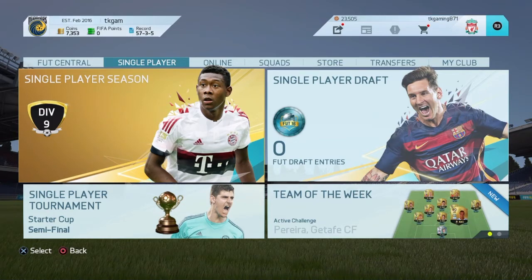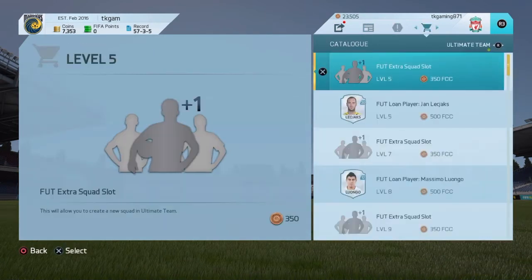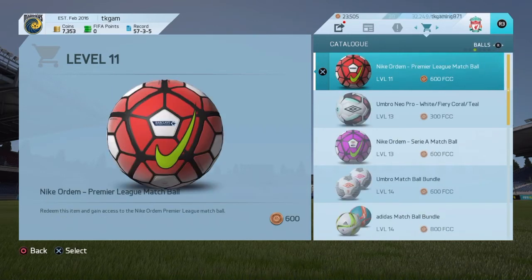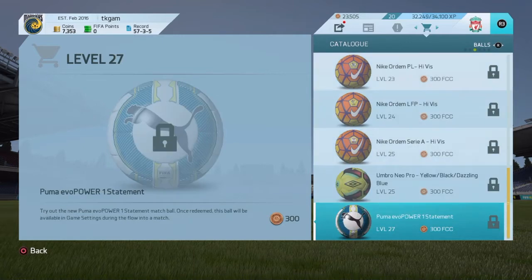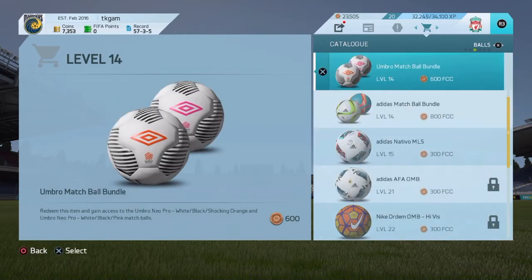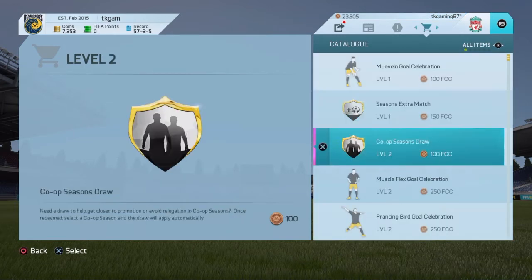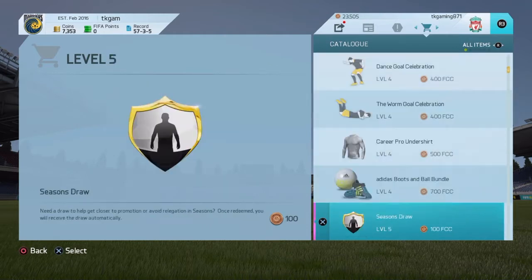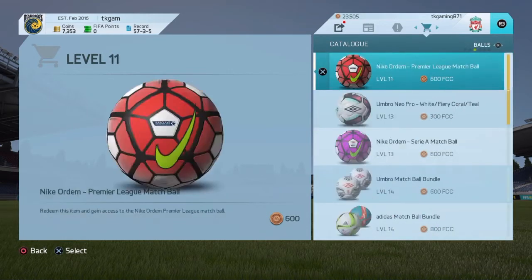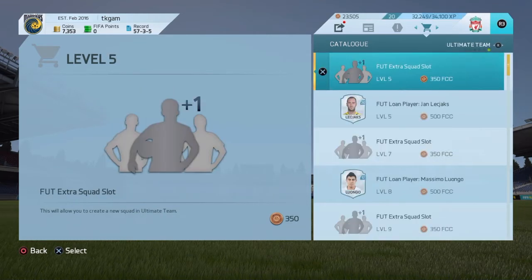So basically, as you can probably see in the top right-hand corner, if you press R3 — which is pressing in the right analogue stick — you can go to all my team, and then go to kits and balls, and you can just buy all of these and then discard them. You can buy the bundles as well and then discard all of them. I've only got one kit left because I've bought literally all of them.